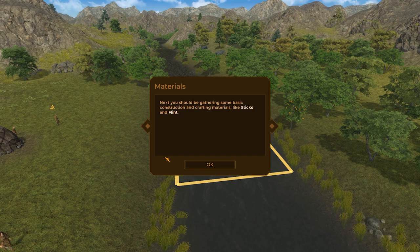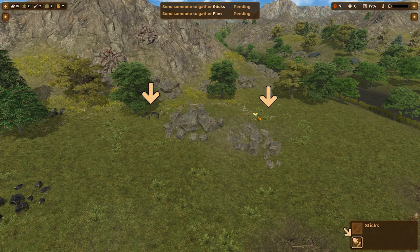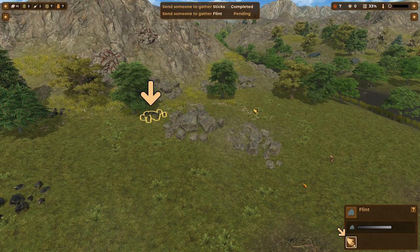So this person is going to be fishing. Next, you should be gathering some basic construction and crafting materials like sticks and flint. Those are stones, these are sticks. That's flint. Let's see — iron ore, okay that's cool. Sticks — gather, and then flint — gather as well. Now, if this is going to be automated so I don't have to do this every time, that would be fantastic.